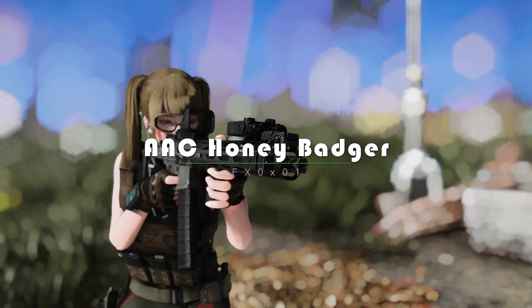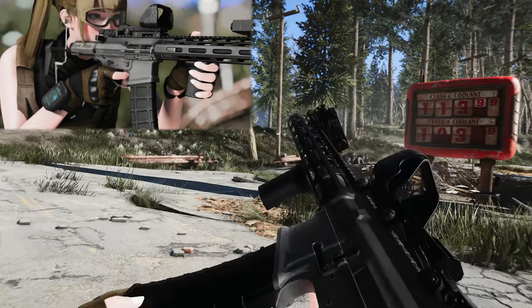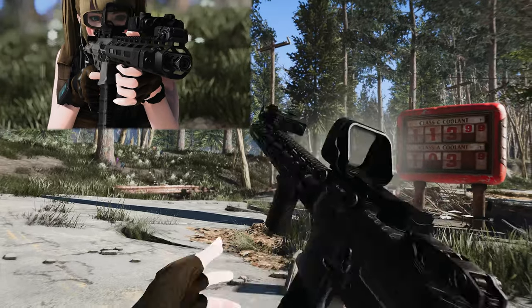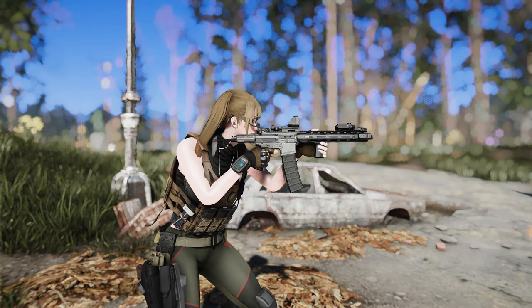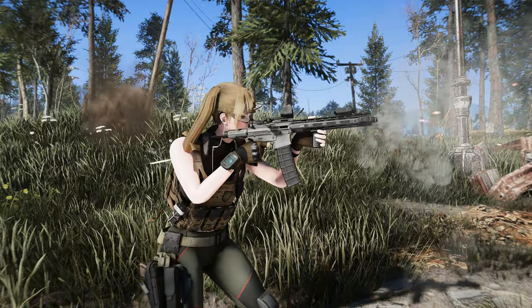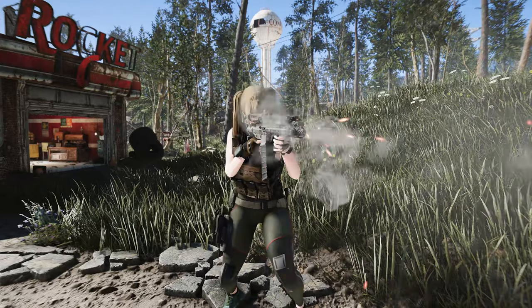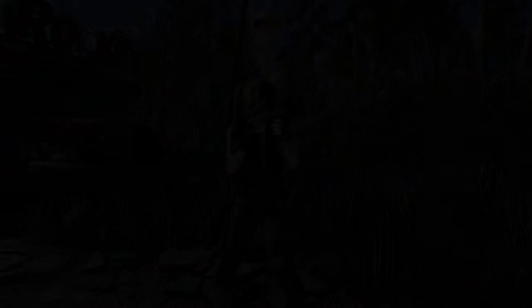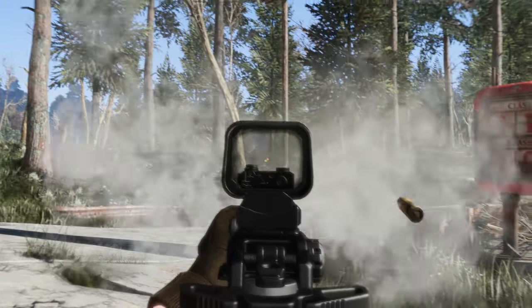The AAC Honey Badger Rifle is an actual firearm in the United States, featuring an integrated suppressor that makes it useful for covert operations. Thanks to the Merged Root Behavior, the Honey Badger Rifle can now be used with EWS, Tactical Reloads, and Seathot Scopes. This rifle offers a range of customization options including grip, magazine, scope, barrel, and barrel decorations. It showcases new animations in both first-person and third-person views, is compatible with the Tactical Reload Framework, and utilizes 5.56mm ammunition, performing similarly to a standard assault rifle.